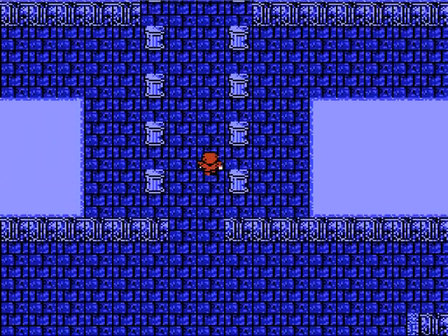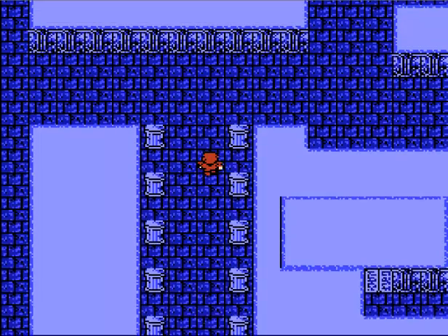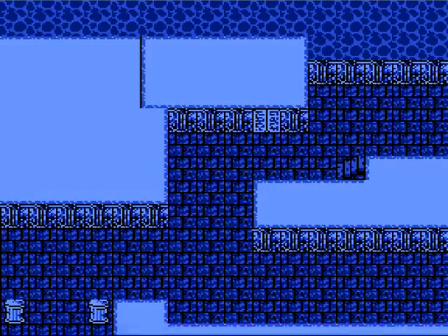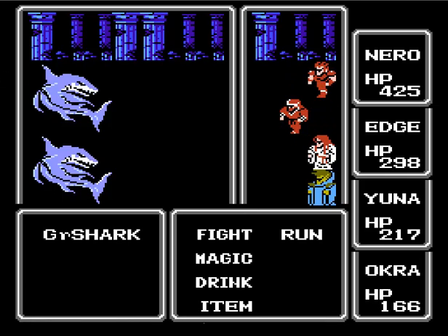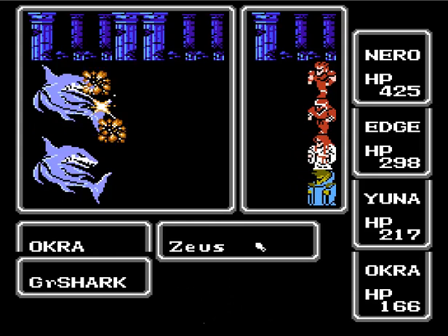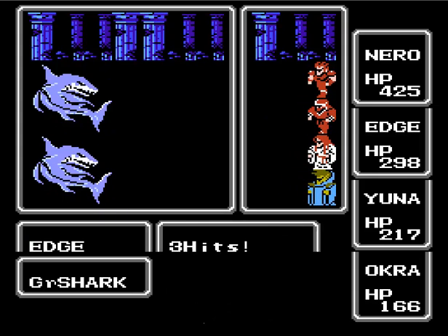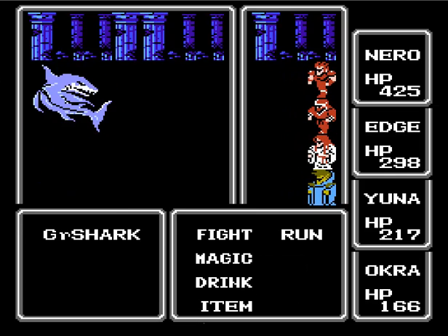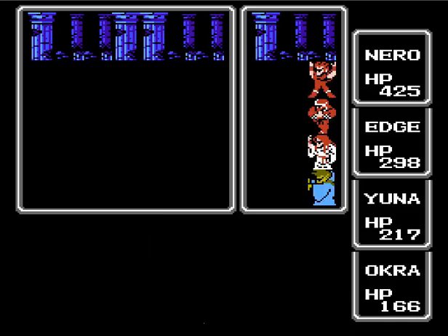Hey everybody, D-Bull 620, welcome back to more Let's Play Final Fantasy. In the last part, we got a whole bunch of weapons and armor and stuff for everybody. We kind of infiltrated the first couple of floors of the Mirage Tower, got some nice weapons for everybody. And so now we're ready to kick some butt here in the Water Shrine.